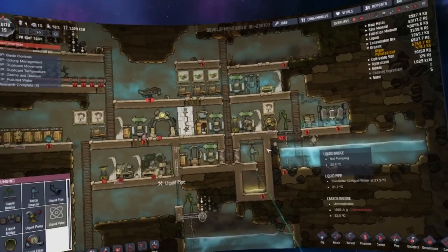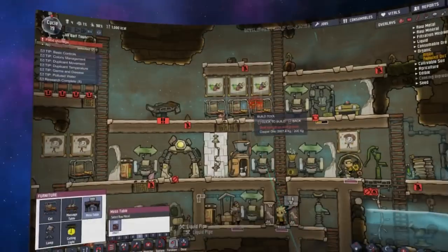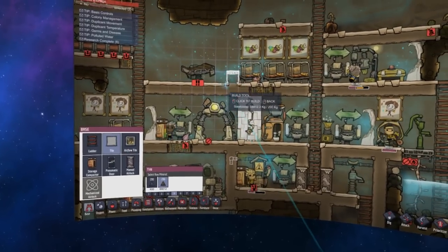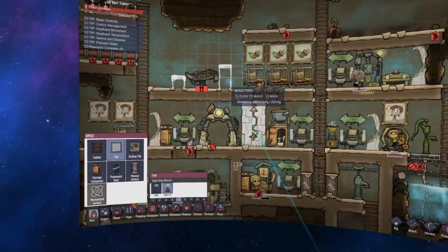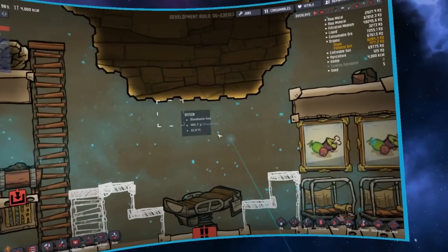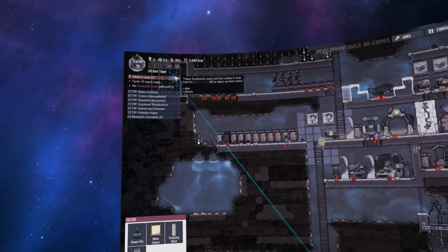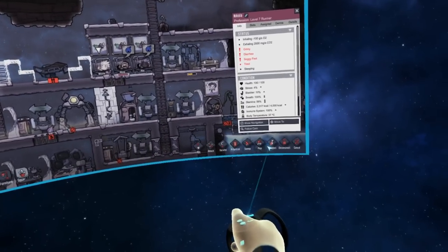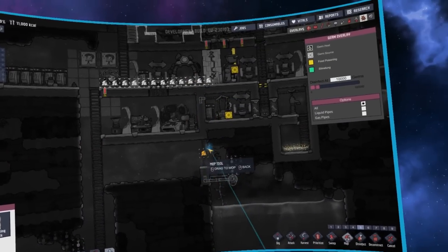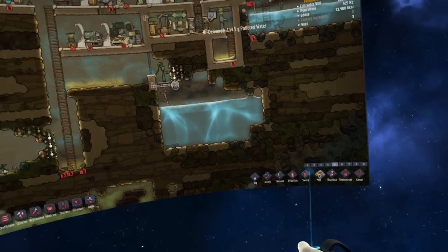I'll go until about 30 cycles or so and see what happens. I could finally make some mess tables - this would be the last place I want to put it right next to this, but a good idea is to do a wash basin here in case somebody throws up. People's immunity is starting to drop a little bit - it's at 98%. Two people made a mess! Look at the germs now - they've got to be all over the place.